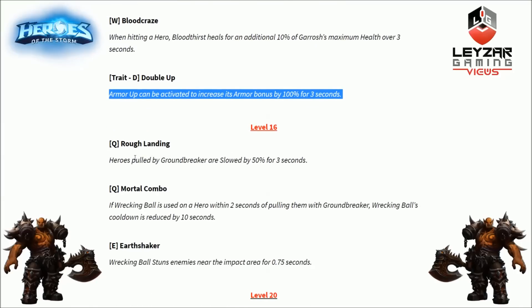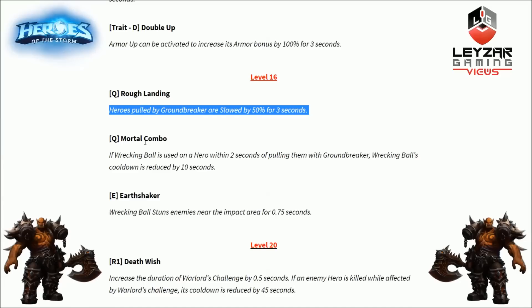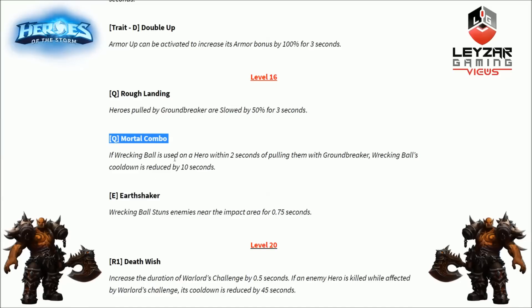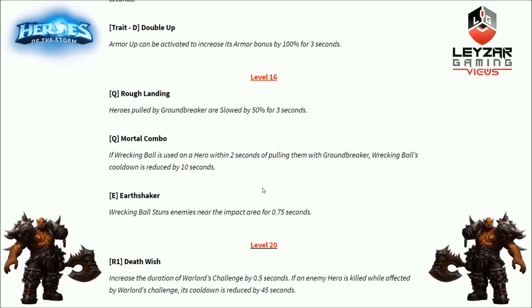Level 16 first option is Rough Landing for the Q ability. Heroes pulled by Groundbreaker are slowed by 50% for 3 seconds. So if you actually land the pull, they won't just get flipped — they'll also be slowed by 50% for 3 seconds, giving your team ample time to follow up and kill them. Next option is Mortal Combo — if Wrecking Ball is used on a hero within 2 seconds of being pulled with Groundbreaker, Wrecking Ball's cooldown is reduced by 10 seconds, bringing it from 16 down to 6. That's a very logical Q-into-E combo.